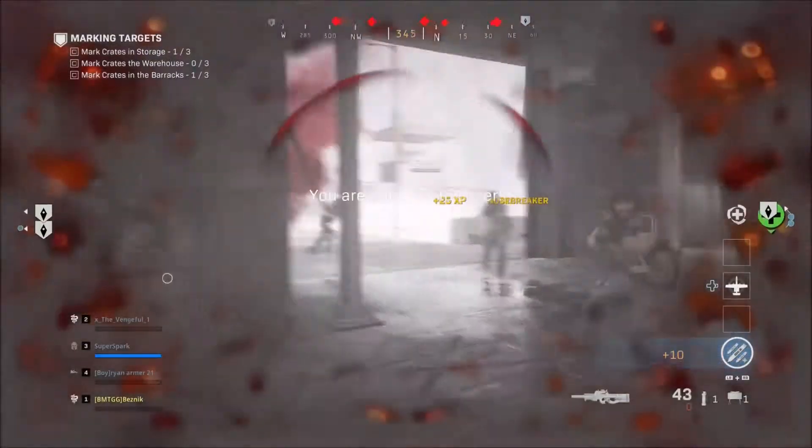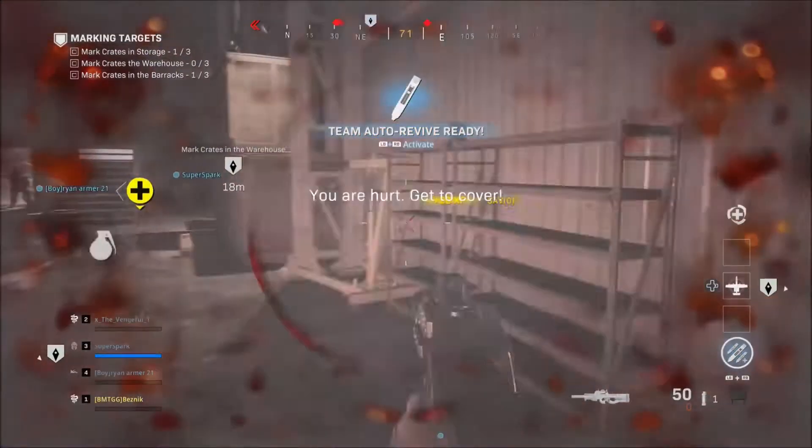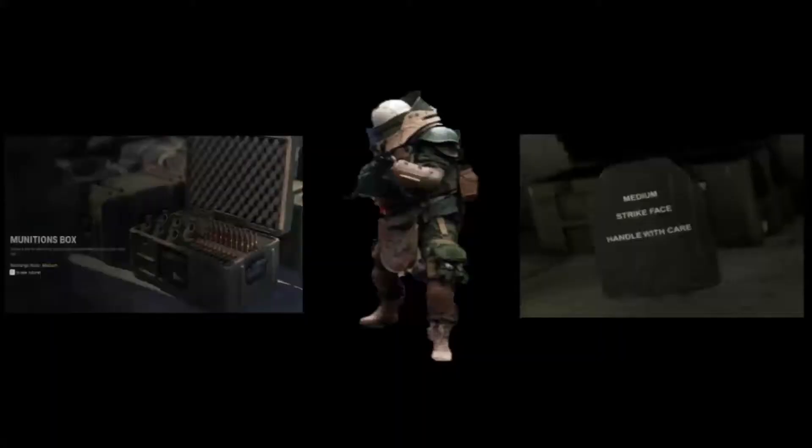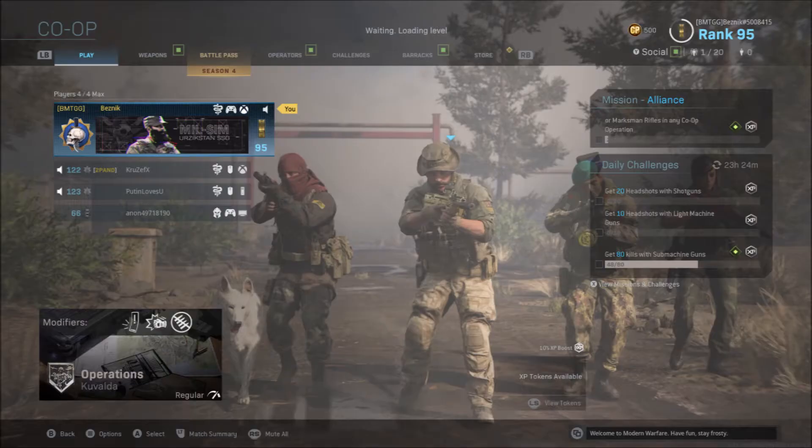Make sure you get all the rounds at the start of the game when you're in the start bunker. Pick up the three ammo boxes at the terminal — that is the biggest advice I can give on this level. Also, pick up the juggernaut if it's on the floor. Anytime you see that, pick it up and armor.